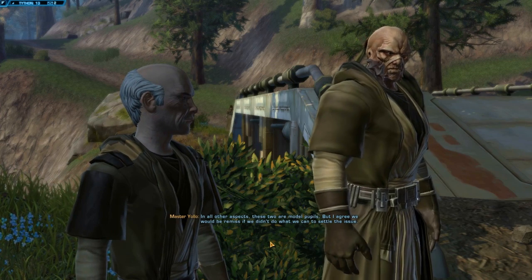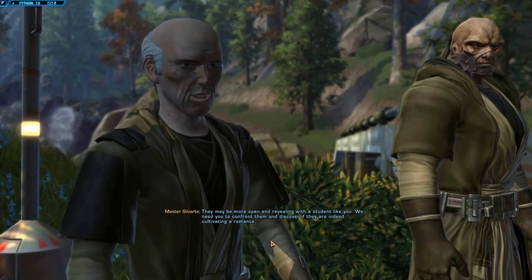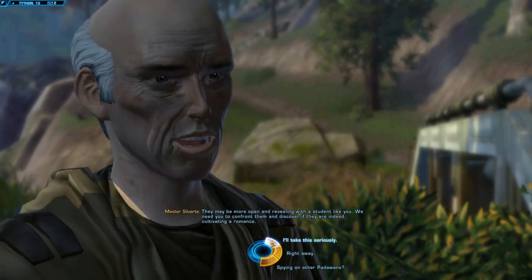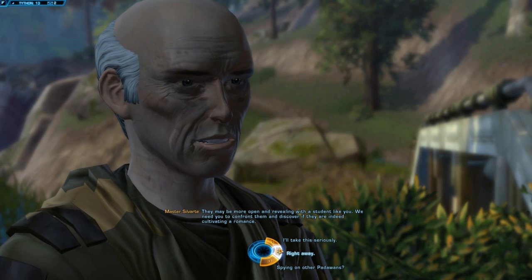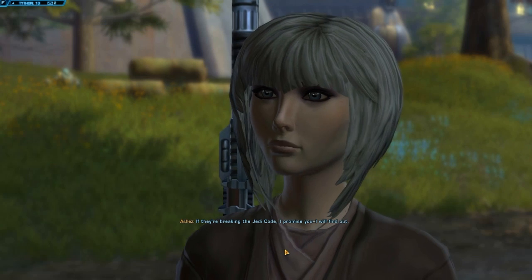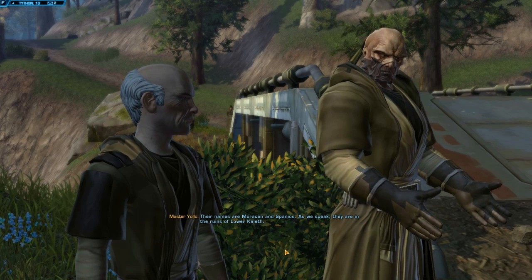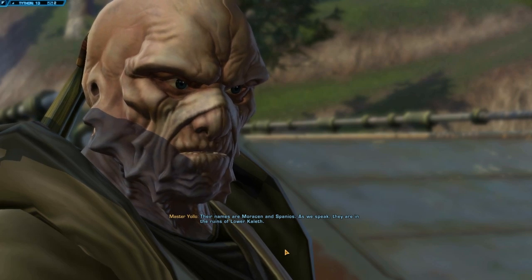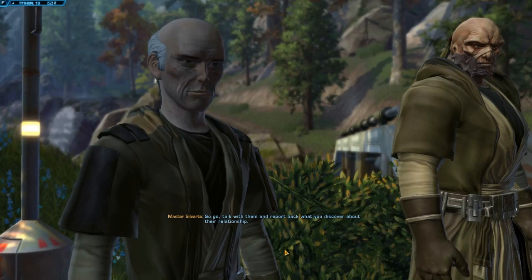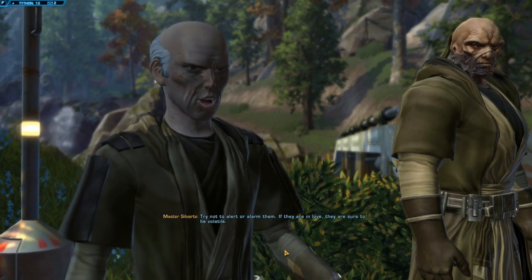Are they turning to the dark side? In all other aspects these two are model pupils, but we would be remiss if we didn't do what we can to settle the issue. We need you to confront them and discover if they are indeed cultivating a romance. I see — that is against the Jedi way. If they're breaking the Jedi code I promise I will find out. Their names are Morrison and Spanius; as we speak they are in the ruins of Lower Khalath. Go talk with them and report back. If they are in love they are sure to be volatile.